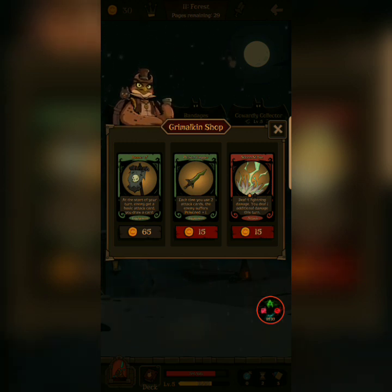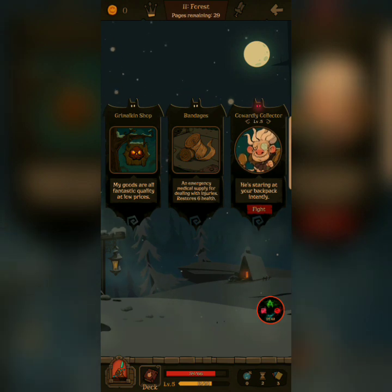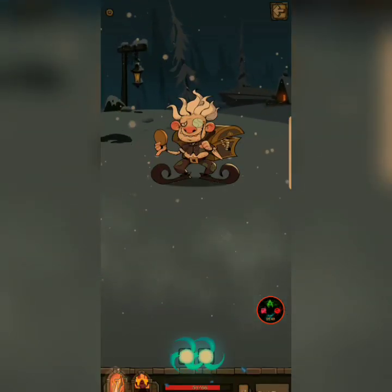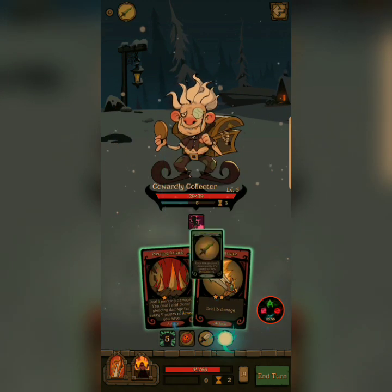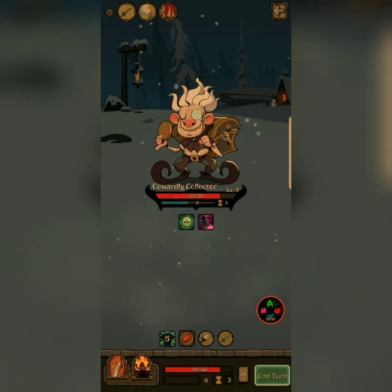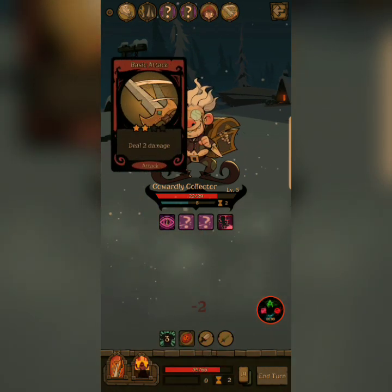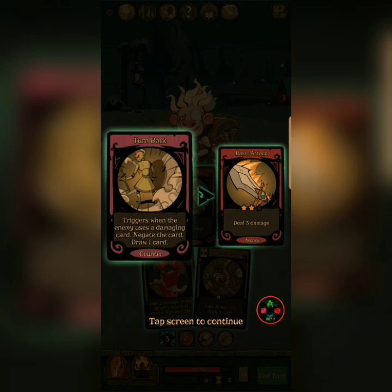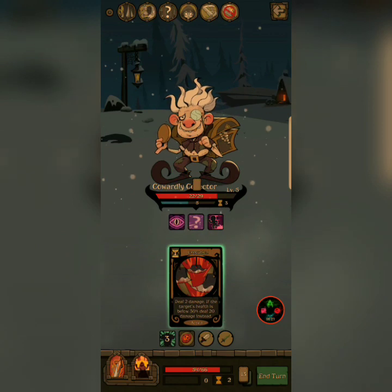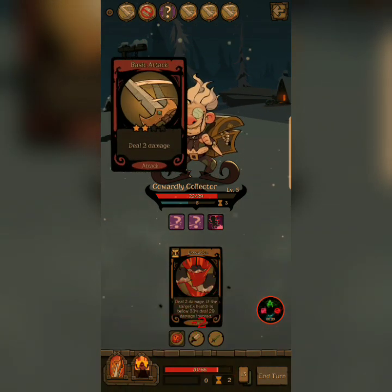Deal four damage — actually I can do both of these either way. At the start of your turn, enemy gets a basic attack and you draw a card. You don't have all the good stuff. Each time you use two cards, I can go with that. I'm gonna shoot. So he likes trap cards, obviously.